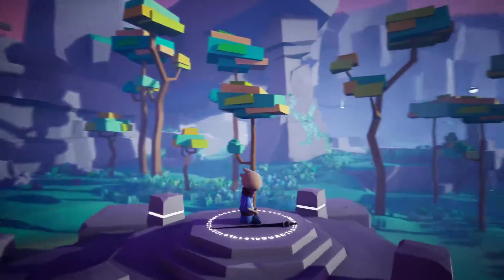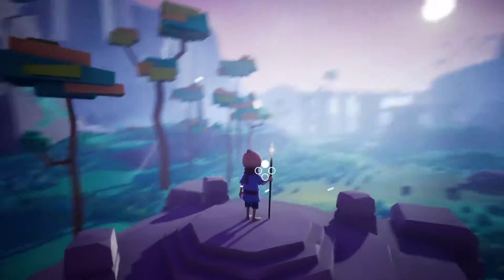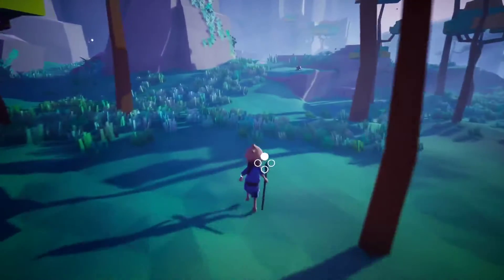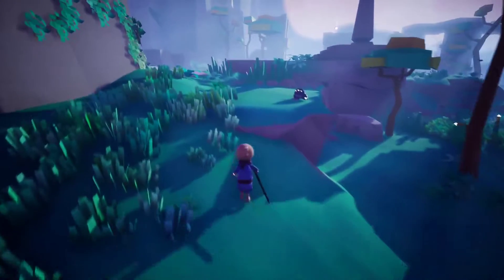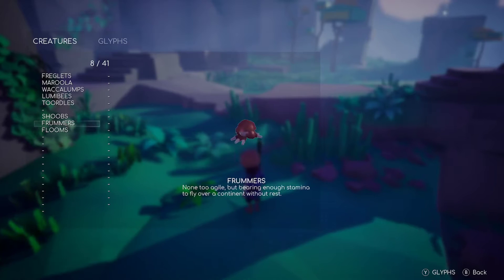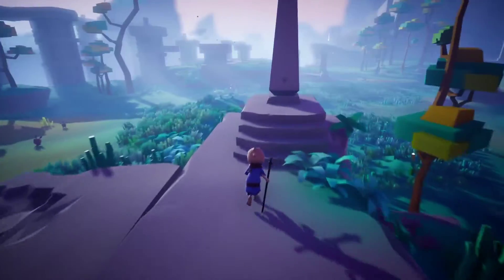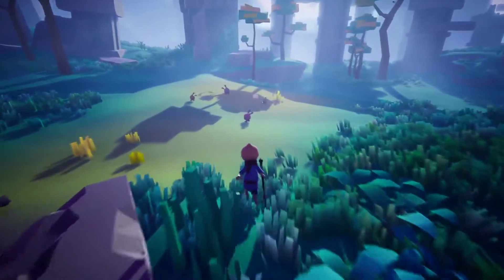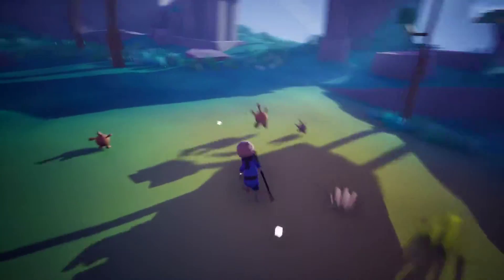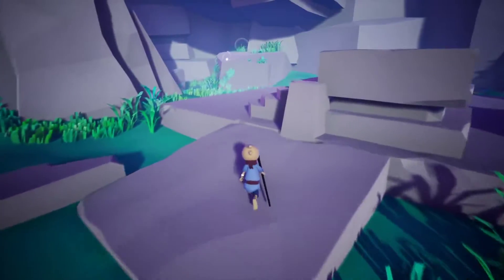I'm not exactly sure what this platform does. There's still a lot I have not figured out in this game — we're kind of just going at it blind. Fromnurse — none too agile, but bearing enough stamina to fly over a continent without rest. That's pretty crazy. Some really cute lore in this game. Like these little dudes, they're adorable — just want to pick one up and give it a hug.